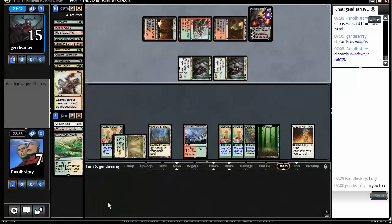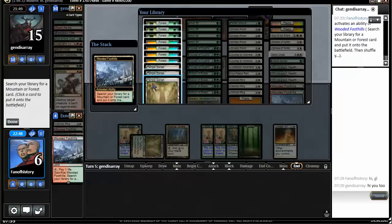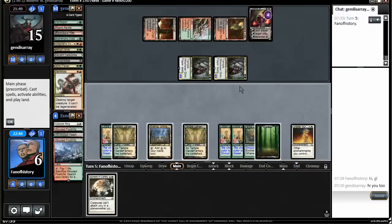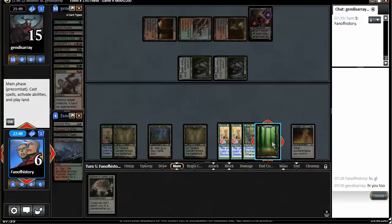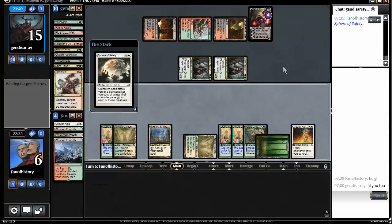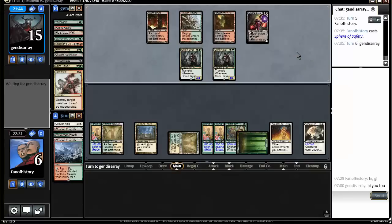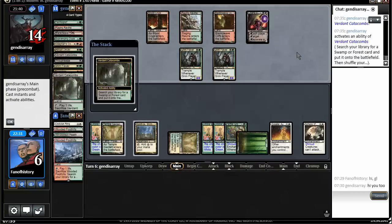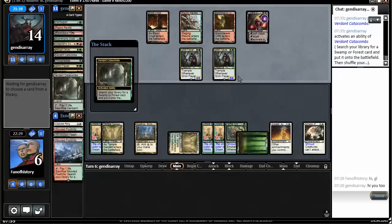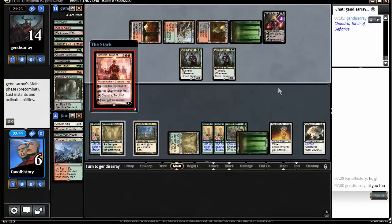I will never get to Emrakul mana. Getting a Temple Garden, I guess. That kind of saves me, right? I went up to 4 Oblivion Rings just because of Liliana's. But he skillfully Thoughtseized that out of my hand, so I don't have that luxury. And I will die to Liliana or Chandra.